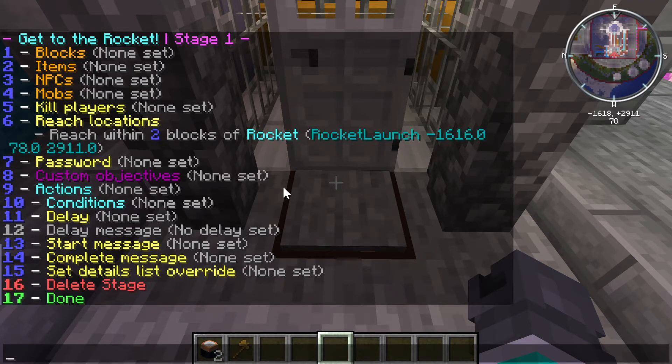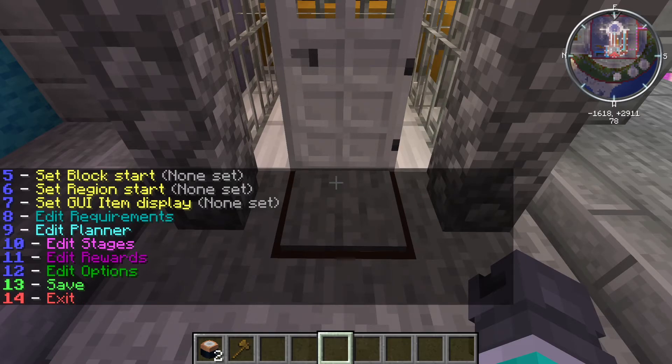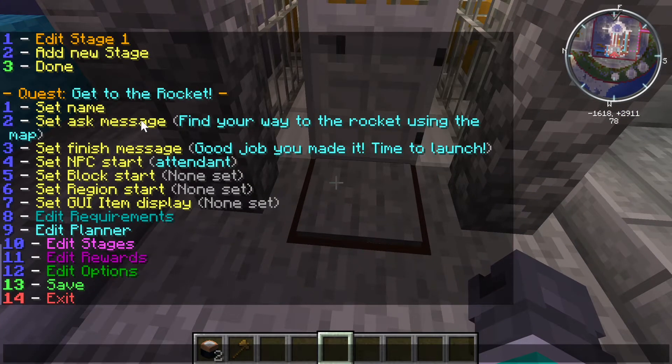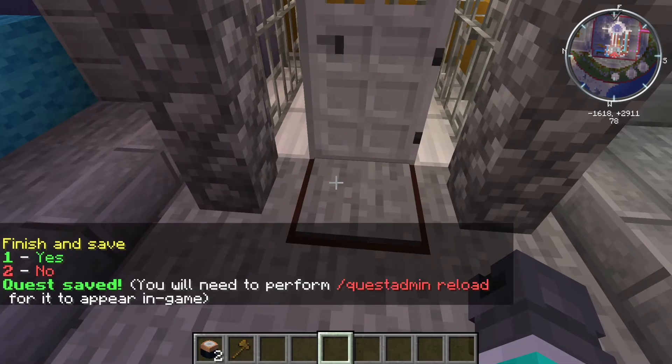We can also set a complete message and other things within the specific stage of the quest — this is not the overall quest, this is this particular stage. So you might say 'now that you've talked to Jorge, go talk to Neil' — you can have interim instructions within stages. I think this is enough for the quest — that was stage one. I'm going to say I'm done with it. This last piece is important: I've backed up to the highest level. We've got the name of the quest, the opening message, what happens when you complete it, who you talked to to start it. We have a stage of the quest added. We're going to save this now — make sure to say yes and save. Once you save, it exits you out of the quest editor.